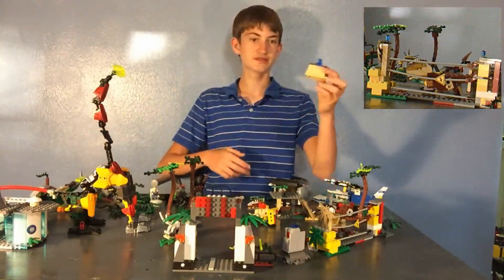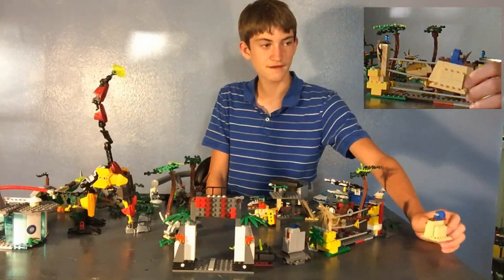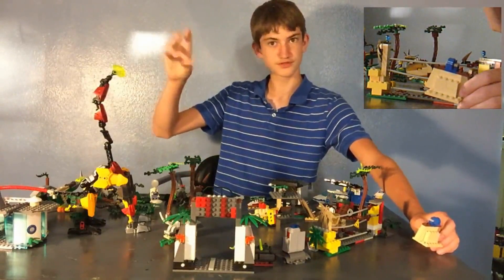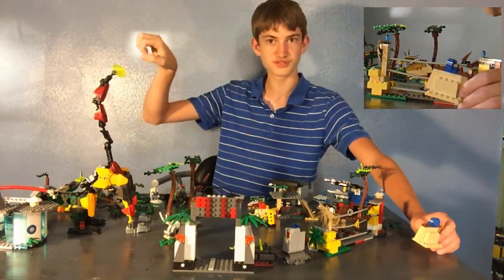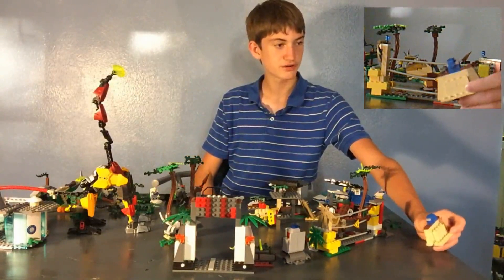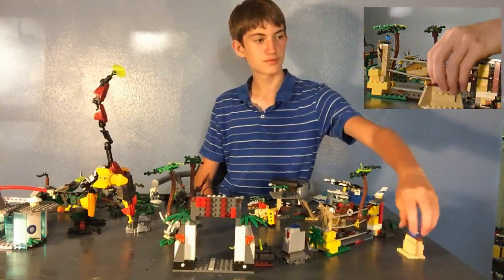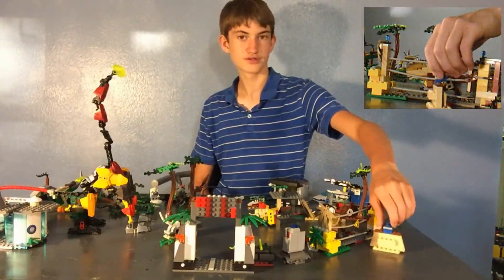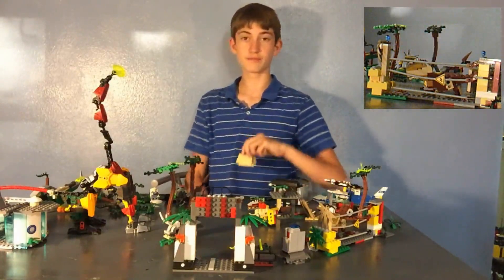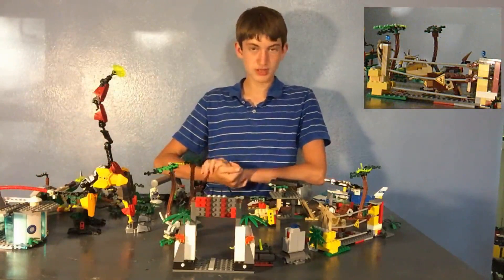A lot of these things can be reused for different things — such as this helicopter can be used for The Lost World, Fallen Kingdom, Jurassic World. Next, this may not look like much, but it's actually a little sign — you know those little signs they had for the Dilophosaurus. You can print yourself a little one out, place it on there; it has a little light that comes down. It's really cool and it's probably about as big as a human minifig.